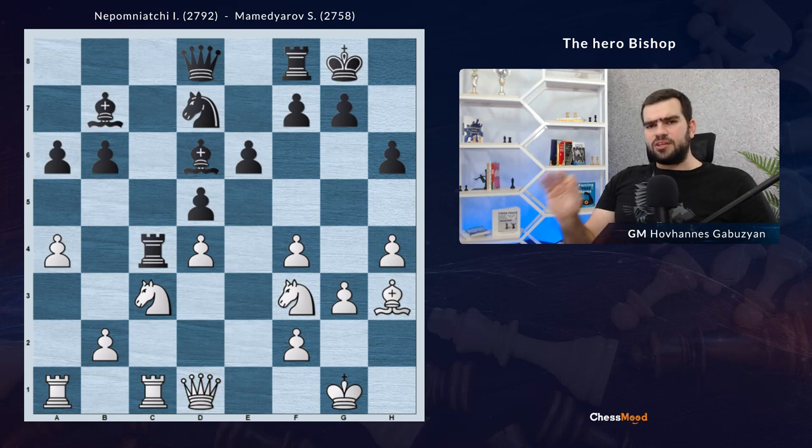Nepomniachtchi is playing a very interesting game, step by step improving the position. At the moment it's white to move, and the bishop on h3 is not the best piece. How would you think to bring it back into the game? Pause the video and think about it.